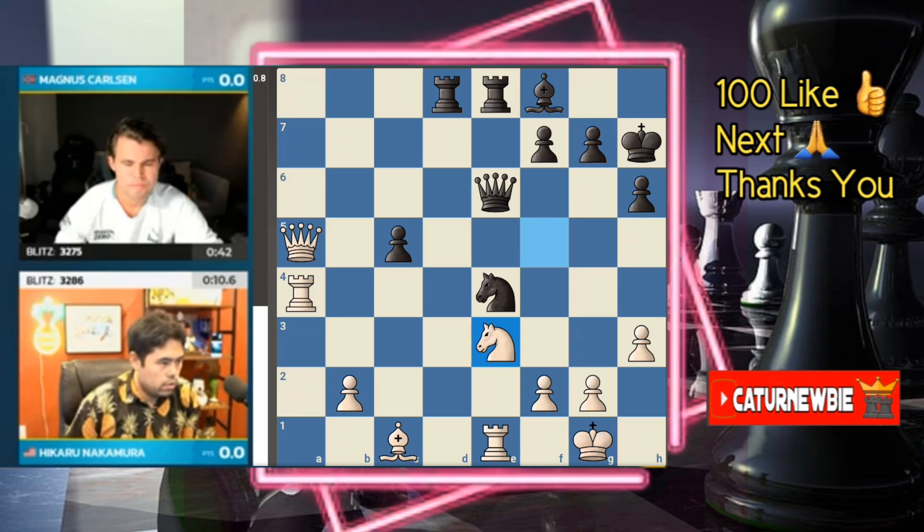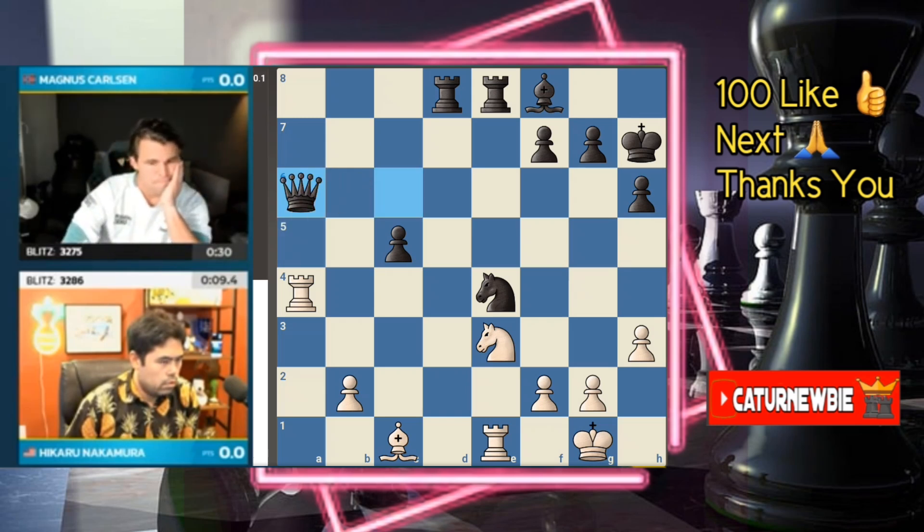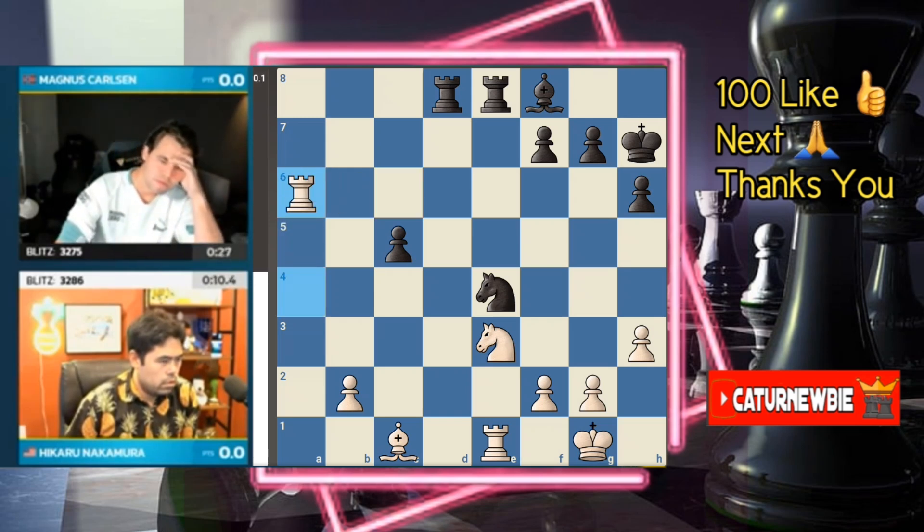Magnus still has the initiative. The smoke clears a little bit and look at how nicely Magnus's pieces are positioned — all in the center. Queen f6 here would hit the f2 pawn; Magnus has to keep making threats and complicating the game given Hikaru's time pressure. But how? It's really complicated, and Hikaru has done a phenomenal job — the patience to play queen takes a5 when pieces were getting sacked is actually unbelievable. He's so calm under pressure.